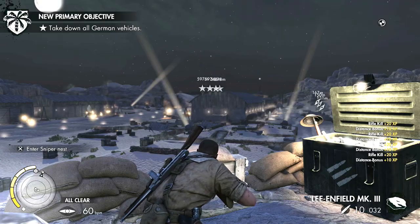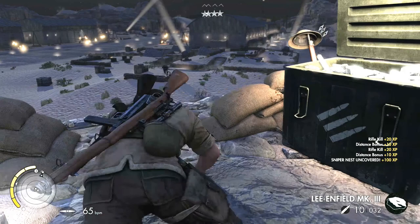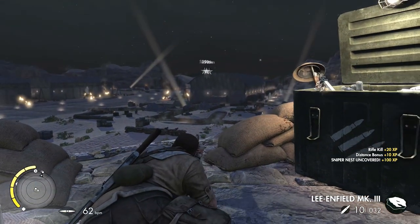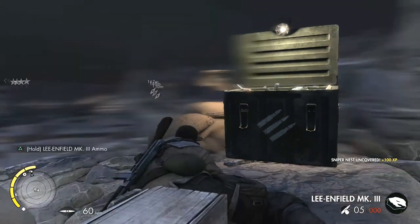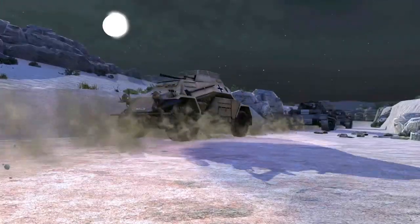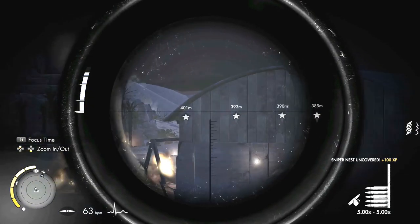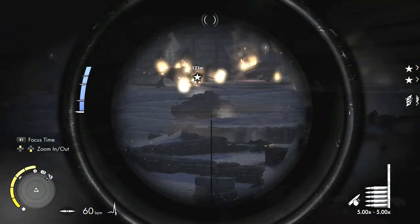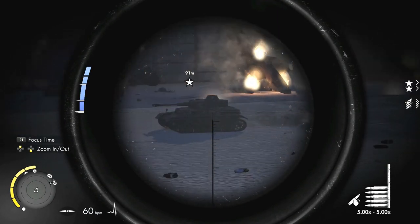Holy shit, I'm still sniping. Take out the vehicles. Could I have stopped them from coming by taking out the reinforcement calling tower? We've got the armour-piercing rounds equipped. There are four vehicles we need to take out. Let's hope they come to the airfield. I think the weak point is on the back - tank weak points normally tend to be on the back and the middle. Yeah there it is. Let's take this shot because it's in the open. Hopefully this will kill it with the armour-piercing round.